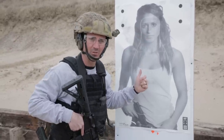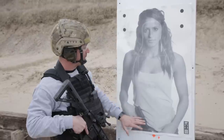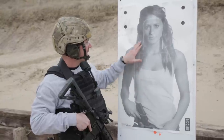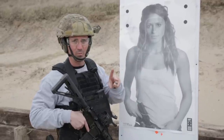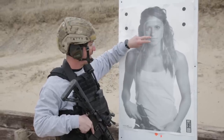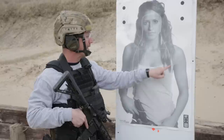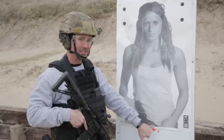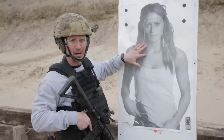Let me walk you through this target and how we're going to score it. The target has a bowling pin shape — anything inside the bowling pin counts as one point. Anything inside the two-point box scores two points, so inside the big box and inside the triangle is two points. Outside the triangle or big box but inside the bowling pin is one point. Anything on the body but outside the bowling pin is zero points. Two points for inside the triangle, two points for the big box.